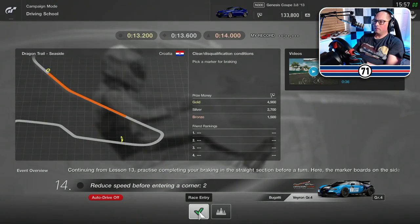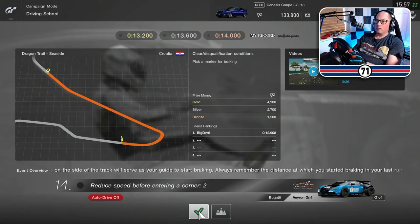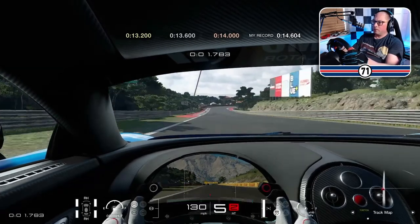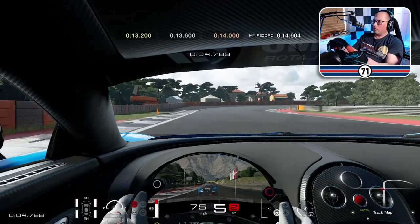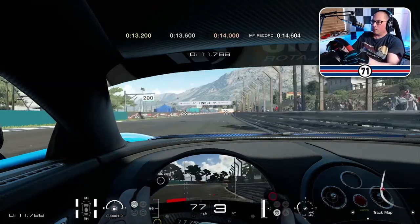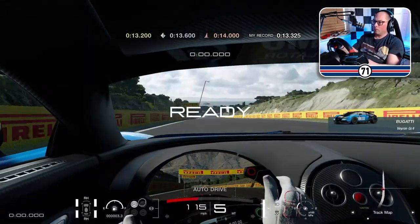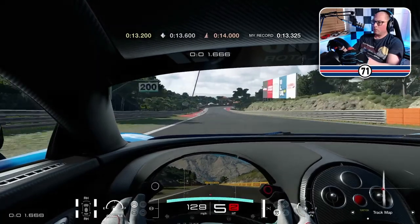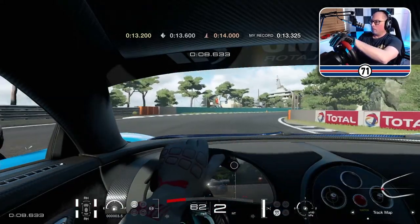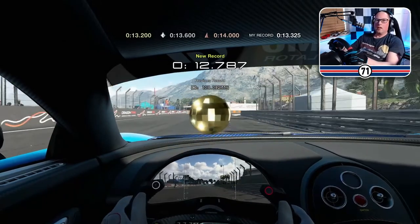Number 14: continuing from lesson 13, practice your braking in the straight section before a turn. So we've got a long straight. Let's try it slightly after the 150 marker. Oh, just a bit too slow. 12.787 — got there in the end.